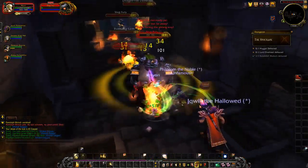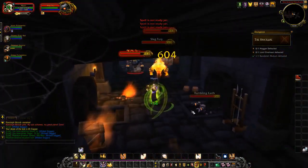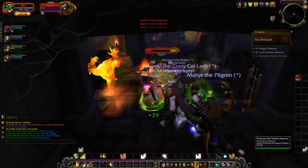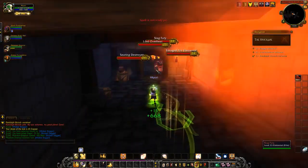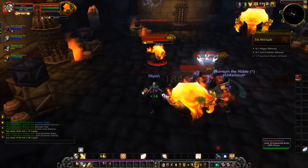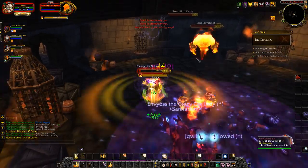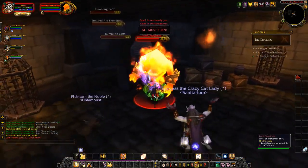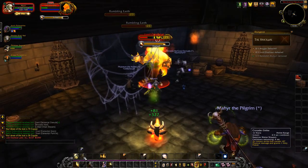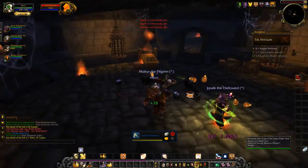Where's my healer? Cool. The best is when you later get the ability — I forget what it's called — but it cools down your Avenger's Shield and allows it to come back a lot more frequently, so you just start throwing those out like crazy.